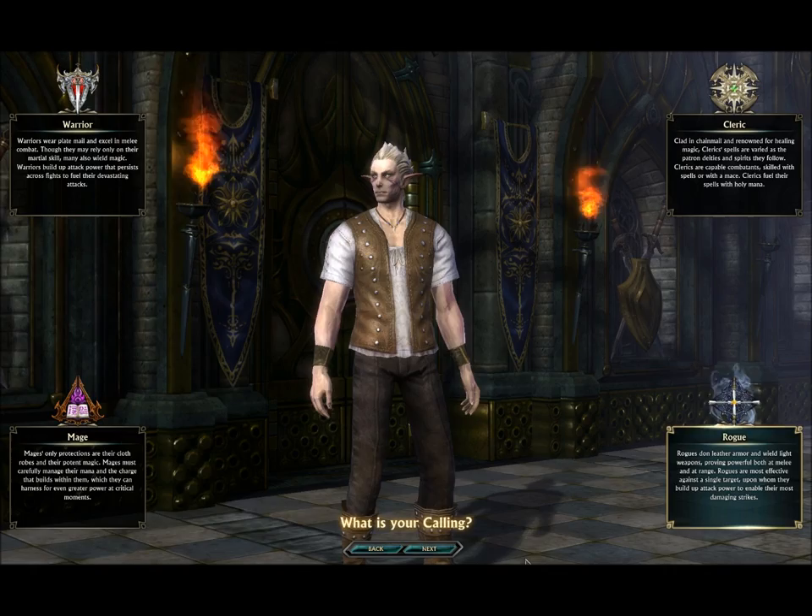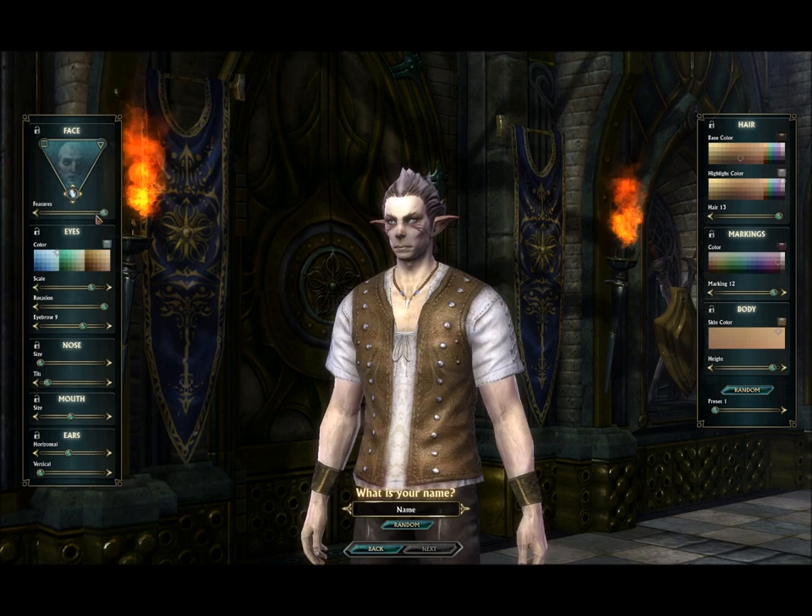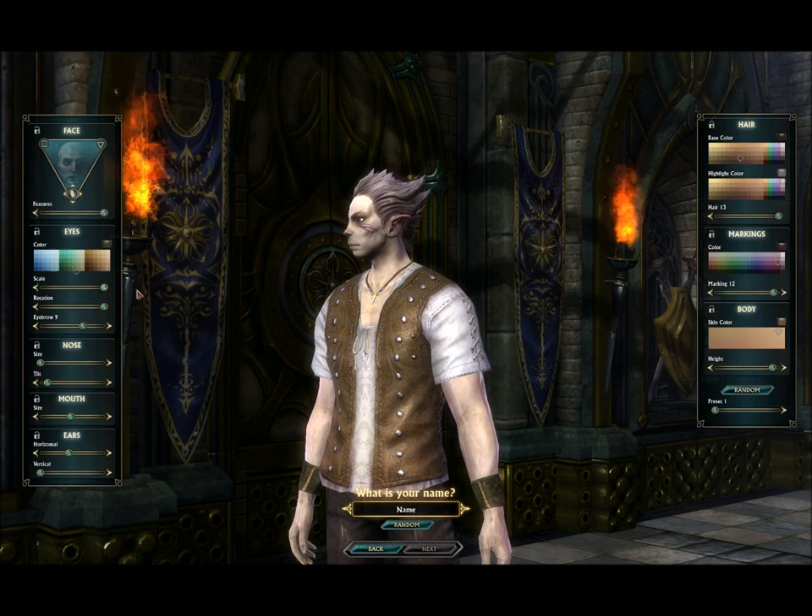I'm just going to click on Rogue to demonstrate the character creation. As you can see there are quite a lot of features. You can choose every colour — the skin colour, the markings, the shape of the face. Eye colour, scale — that's the shape of the eyes — you can see them moving.